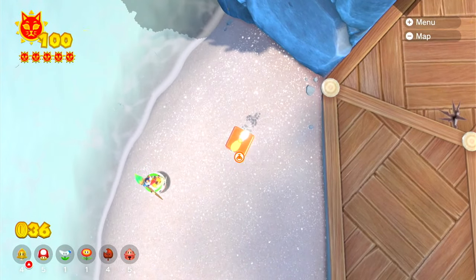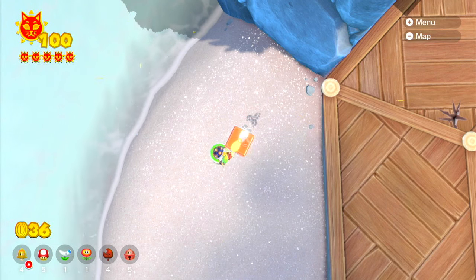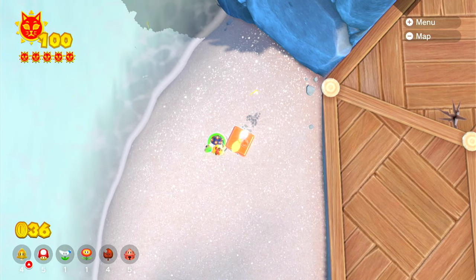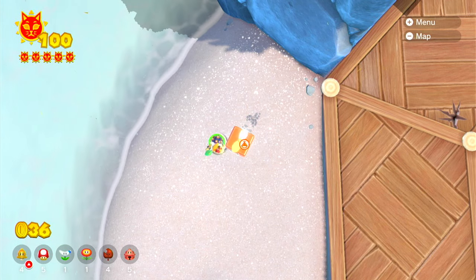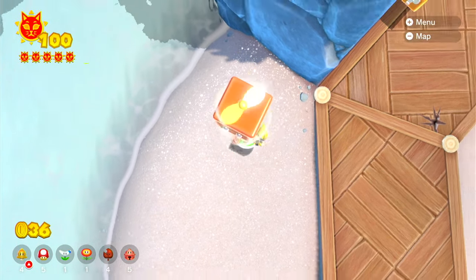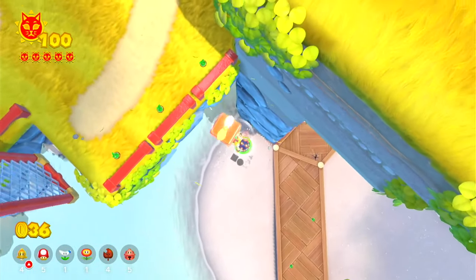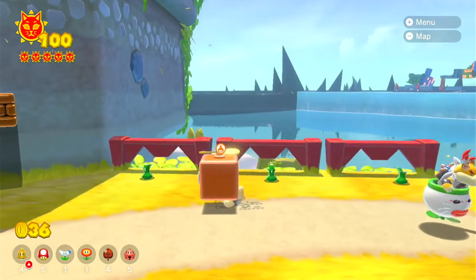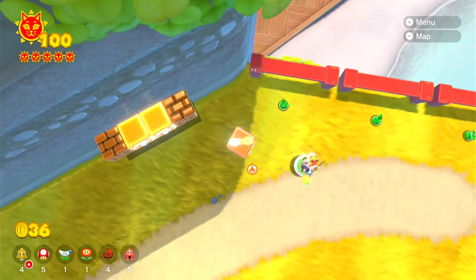To do this trick, what you're going to want to do is change the camera angle to an upward position so that the camera is facing down on Mario. Then, press R to make the Bowser Jr. cursor appear, and put it on Mario. Then, propeller up, and pull the cursor by repeatedly tapping or holding the button, and then Bowser Jr. should fly up and hit you.